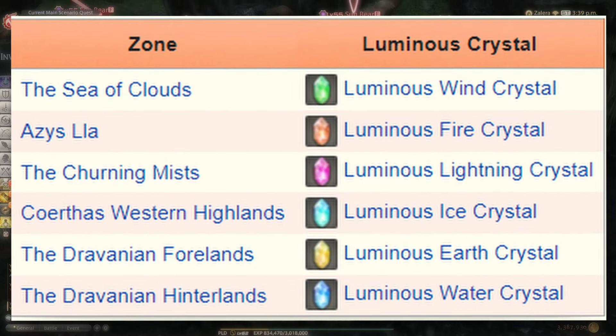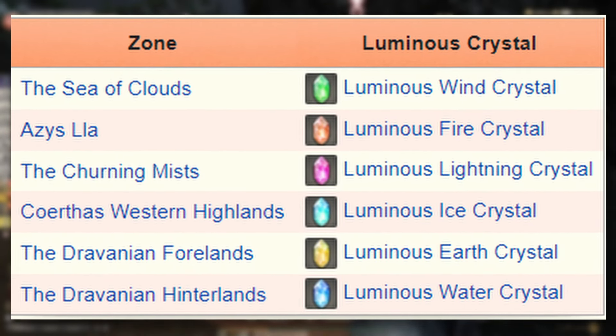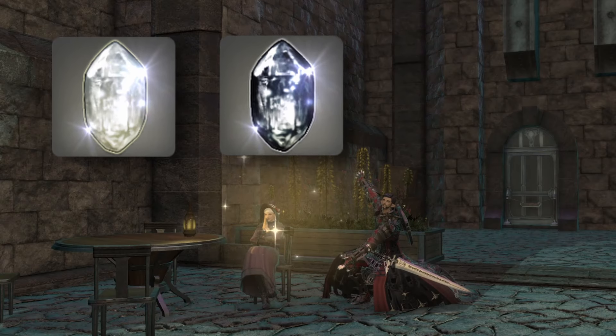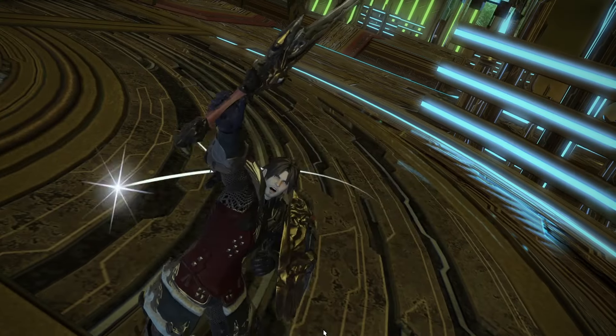Here's a list of the zones that you need to do the fates in and the crystals that drop in each zone that you need to collect. For me, it only took one fate in each zone and I was done. Get the Astral and Umbral Nodule from Syndony, then head back to Ardashir in Azys Lla. Congratulations — you now have your Animated Anima weapon!